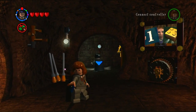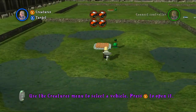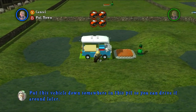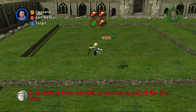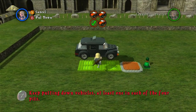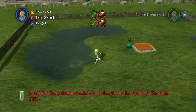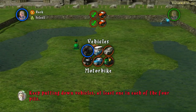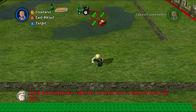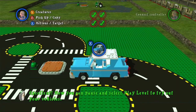Now for the third builder level: this one requires placing vehicles around the area. There are four corners, each with a pressure switch. Open your menu and place vehicles — when you test the level you can drive them over the pressure switches to activate them and complete the level. You can place the same vehicle in all four corners or different ones, just as long as there are four vehicles. Available vehicles include a tractor and the Weasley car, among others.